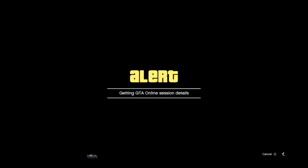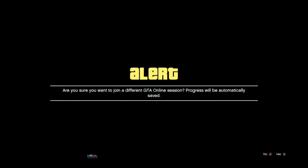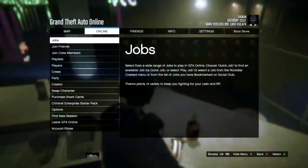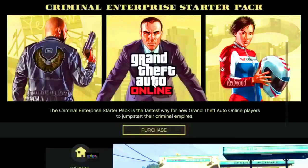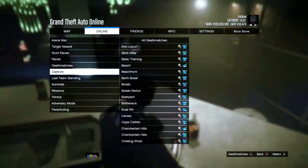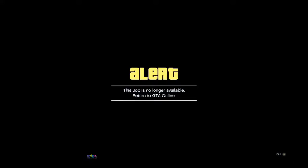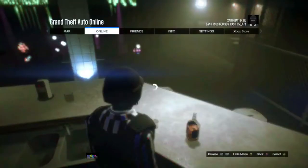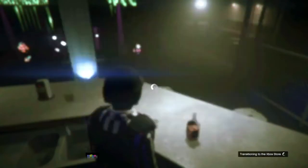Wait for the alerts to pop in. Accept the first alert and decline the second. Go to the pause menu again, go to Rockstar Created, go to Jobs, Play Jobs, Missions, and hit it twice. The alert will pop in and now you're stuck. Hit purchase shark cards.